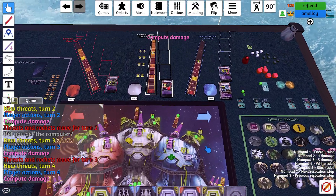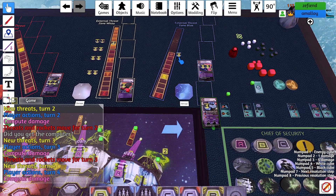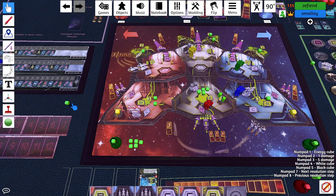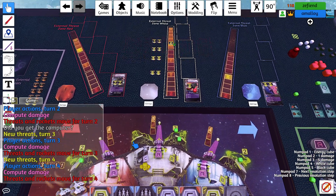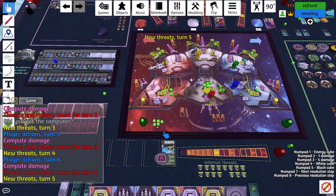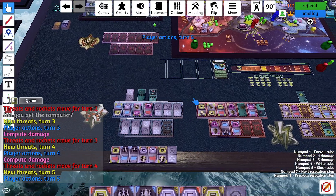Damage: the pulse cannon targets only the energy snake. He's taking seven damage and has no shields. Threats move: the frigate moves two. Threats on five: there's an internal threat — the pulse cannon short circuit. Actions five: I fired rocket number one.